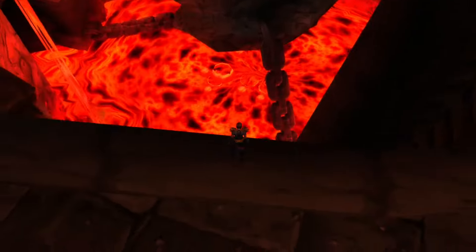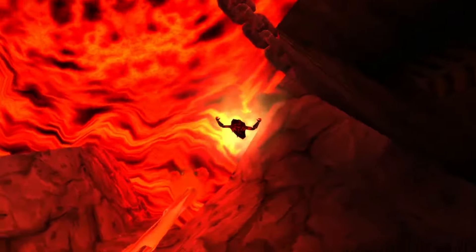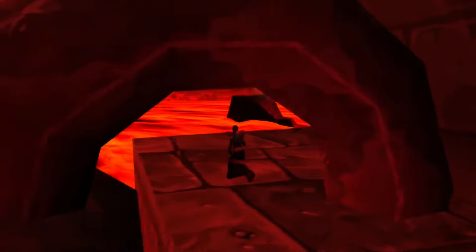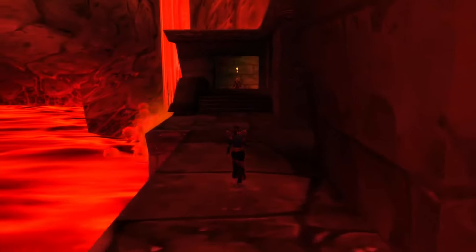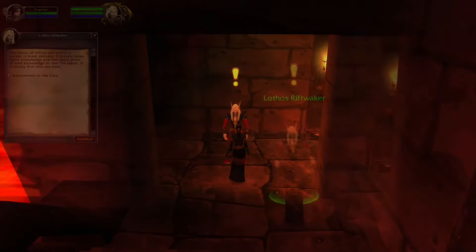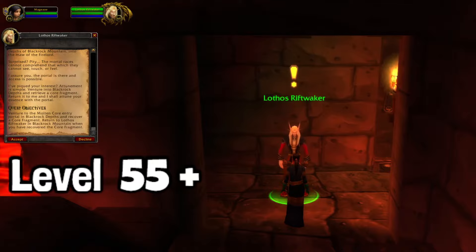The fastest way to get the quest is to jump directly into the lava. When you jump down, make sure you don't hit any of the objects. You just have to avoid as much fire damage as possible — jump, run up here and up here to the right, and you will see a quest giver. This is the quest giver for the Molten Core Attunement.